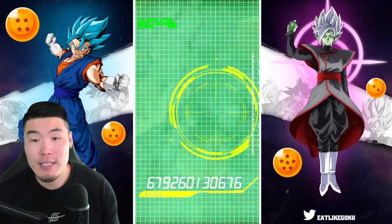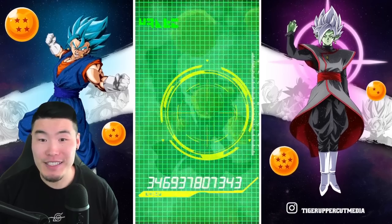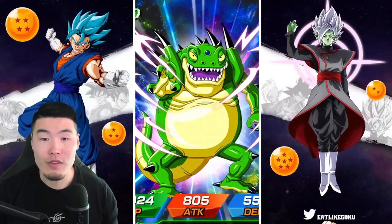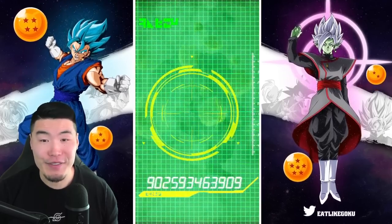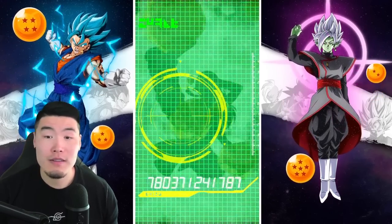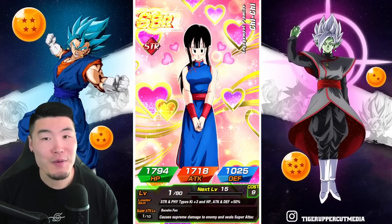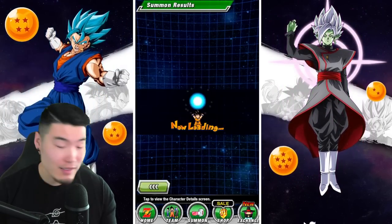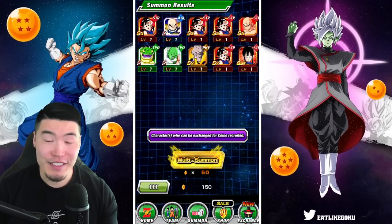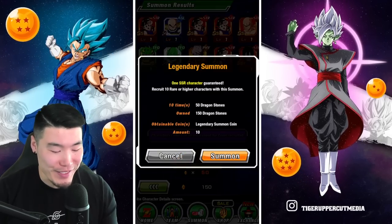So we're starting off with a Chi-Chi. Let me know in the comments, guys, if you got any crazy multis — if you pulled like 5 Bulmas in one summon, or if you got her off a single. I would love to hear about that. We got a featured unit! Okay, that's a good way to start. It's not a unit I needed, but it's always good when you get featured units in your summons.